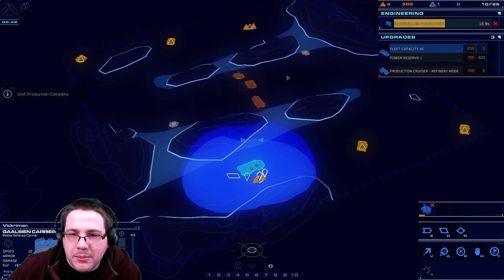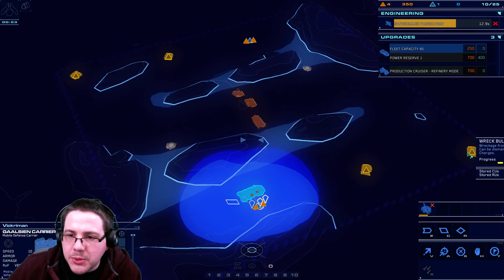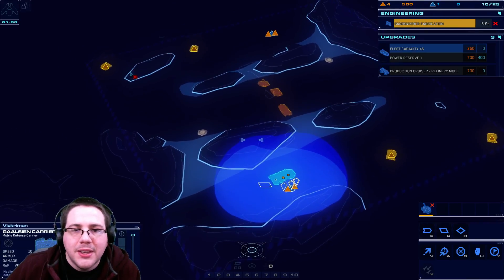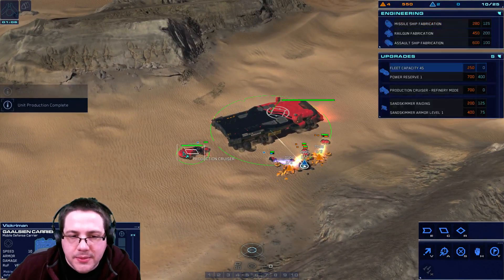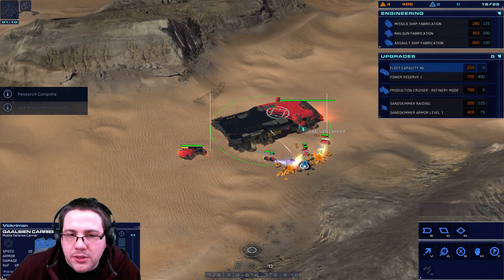Looking at the strategic map, the next resource node is here at the wreck bulkhead — basically your natural expansion in Starcraft terms. You have one down there as well, and this is kind of your side of the map, pretty evenly divided.